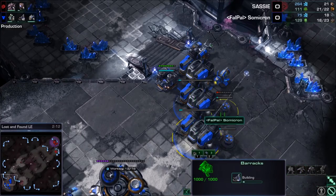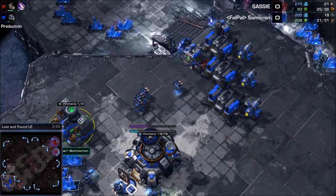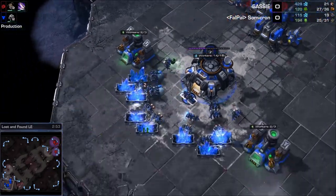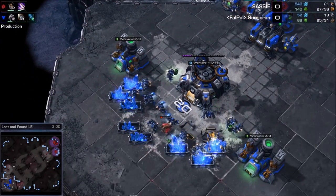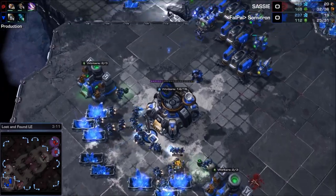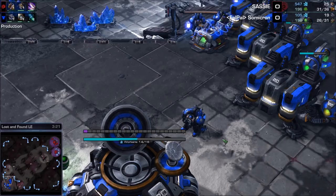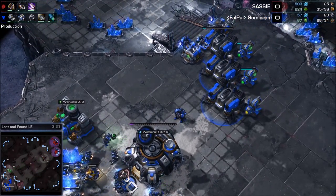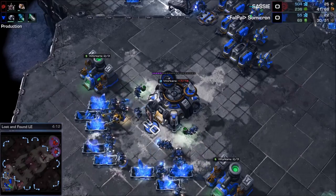Each one of these shots is just taking 10–20% of the health off these buildings. It feels like the probes getting pulled here too. Good micro on display from Somicron, not allowing himself to get surrounded by probes. Stalkers are not what you want — Havoc is not up to date on the current meta. Look how fast the Stalker dies. One of the Marauders gets inside the bunker to live, Stalker gets focused down. And now it's 20 to 16 harvesters. Havoc's out — this Marauder Rush, incredibly effective.